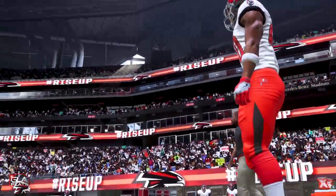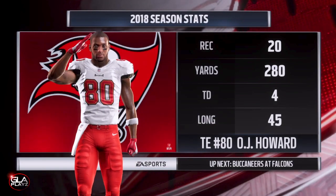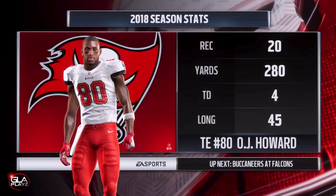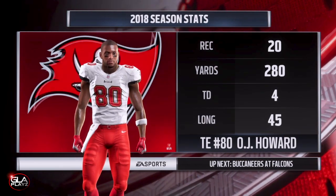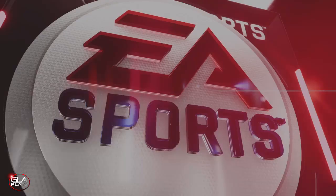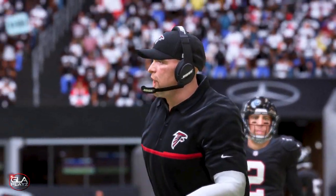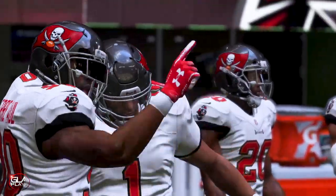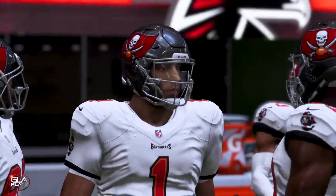Here we've got our big tight end OJ Howard catching some passes warming up on the sideline. So far he's doing pretty good in the season — he's got 280 yards receiving and four touchdowns. Here we've got JPP pumping up Kyler.